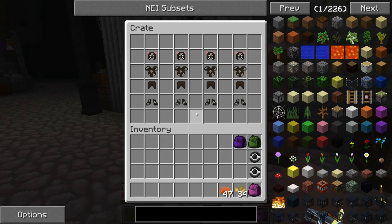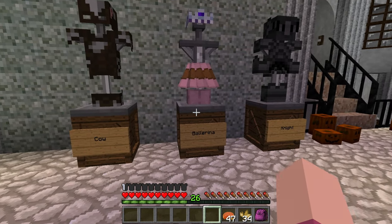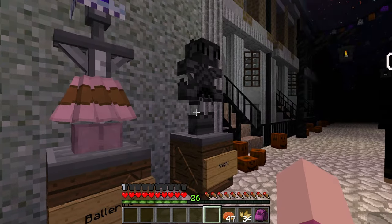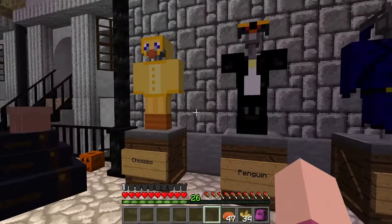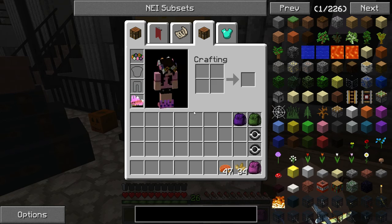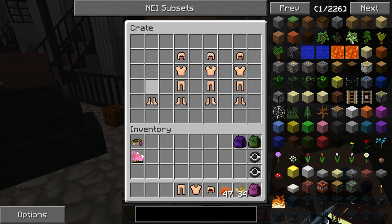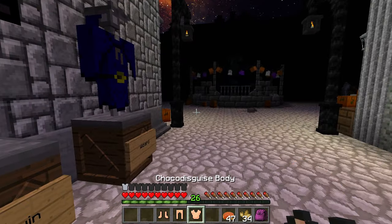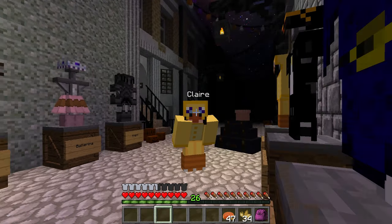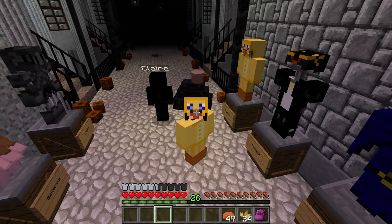Oh my goodness, we get to pick an outfit to wear! We can be a cow, a ballerina — look, you can have a little skirt and everything — or a knight. We could be a chocobo or a penguin or a wizard. I kind of want to try some of these outfits on. Let me take these flower bands off and let's try the chocobo. Oh my goodness, look at that — we look so cool as a chocobo! That is so cool.